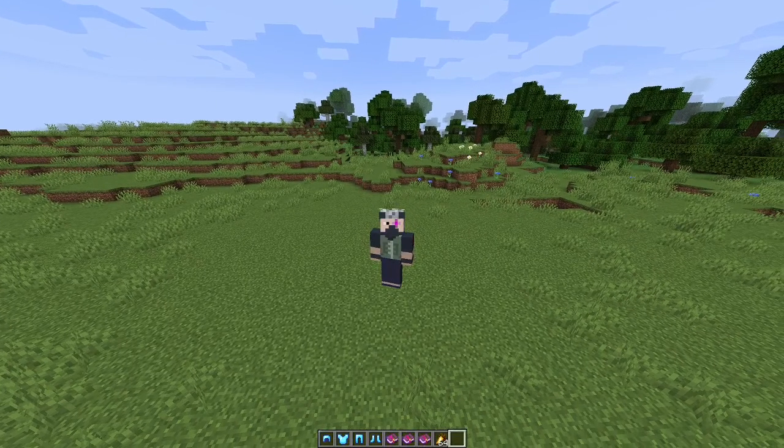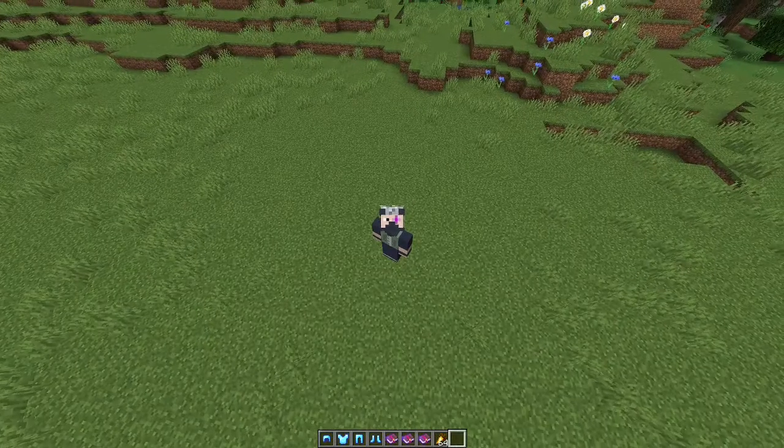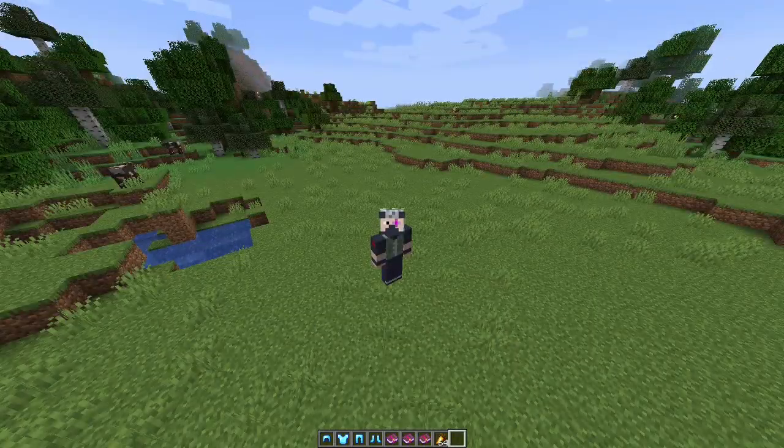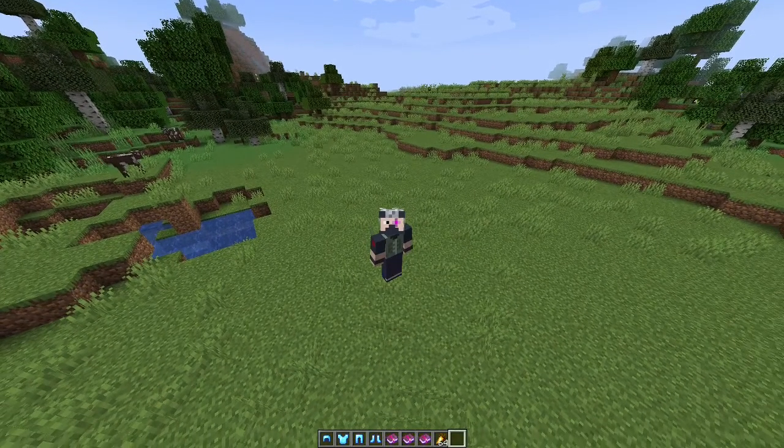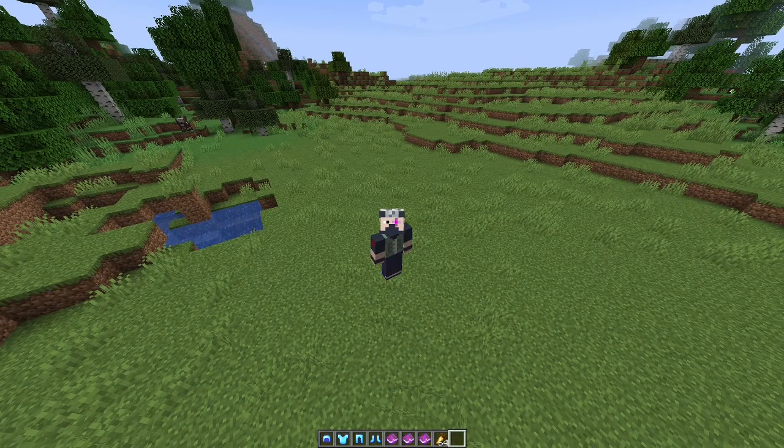Today I'm going to be showing you how to make a super simple villager cure. Have you ever wanted to have full diamond armor sets, books like Mending, Efficiency 5, Prot 4, and more, all for basically free? When you take a zombie villager and cure it with a weakness potion and a golden apple, it will give you massive discounts on its trades. Since you can cure things up to 5 times, you can get basically anything villagers sell for one emerald, and have an easy way to get infinite emeralds that I will talk about later in the video.